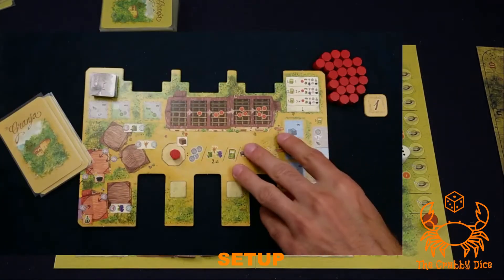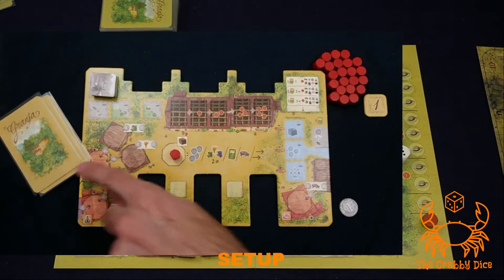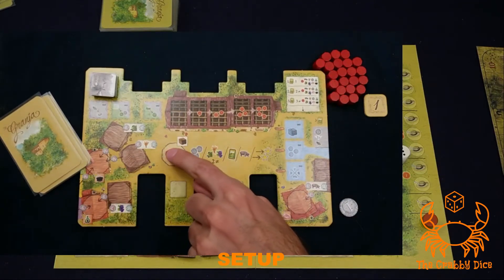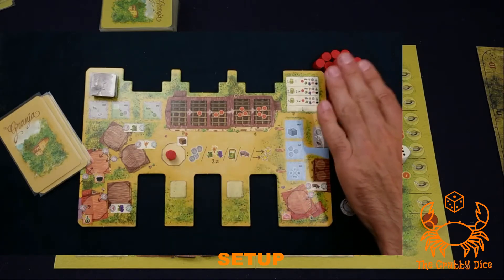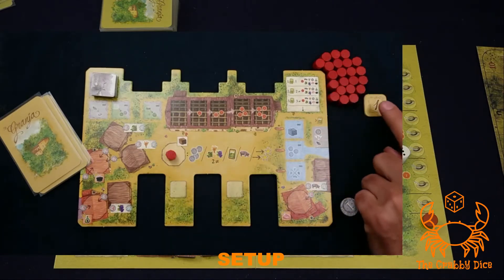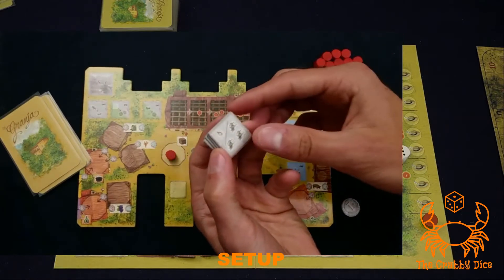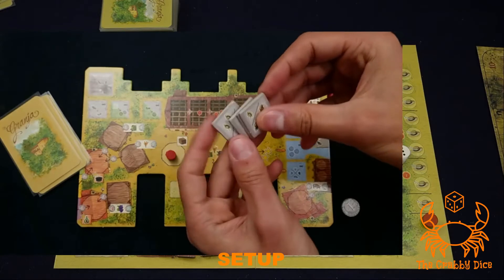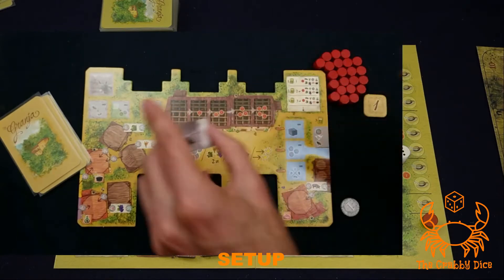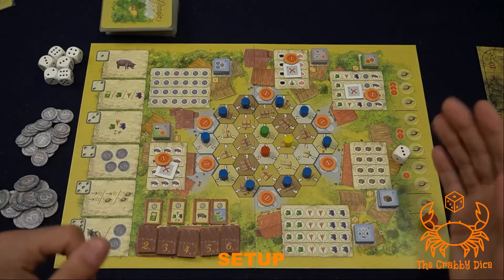Now let's go to the player board area. Each player is going to get a board. Toss them four cards from the top of the deck. They're going to put one of their markers on the commodity spot, and you're going to start with one dollar. The rest of their markers are going to be in a little pool. This is the player turn order token, and lastly they're going to get their donkey tokens. Make sure everyone has a three, a four, a one, and a two donkey tile — place them right here in the corner.